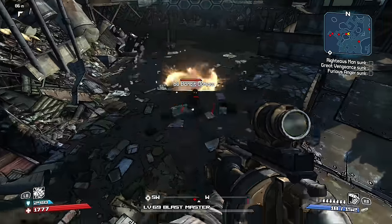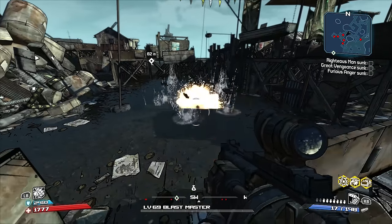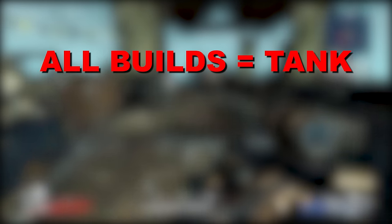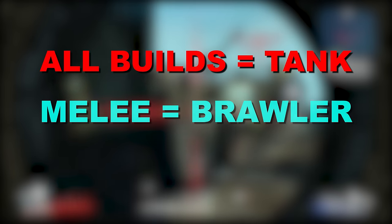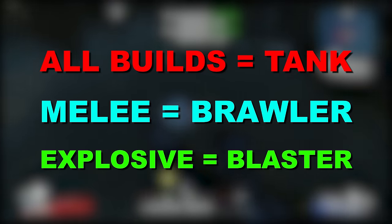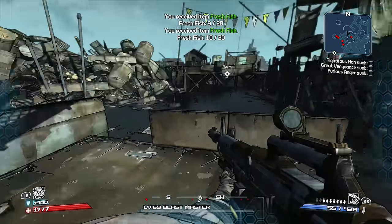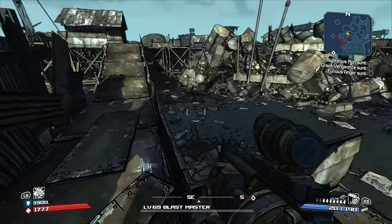Brick is kind of interesting in that unlike a lot of other characters in Borderlands 1, where you're usually choosing between one skill in one given tier for a given skill tree, a lot of Brick's builds are heavily invested in the Tank or middle skill tree, and then they go heavy into Brawler for a more melee slash Berserker type build, or heavy into Blaster for a more explosive slash gun style build. With that in mind, we should probably talk about Brick's Tank tree first and why many builds like to pick up many of the skills from it.